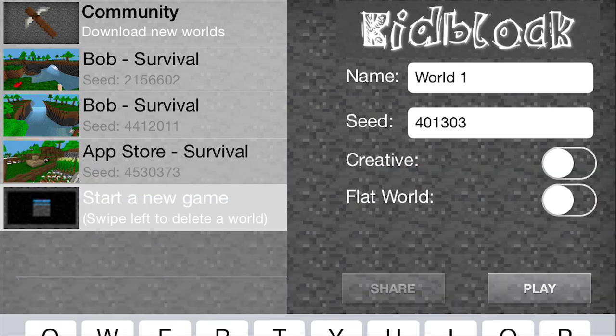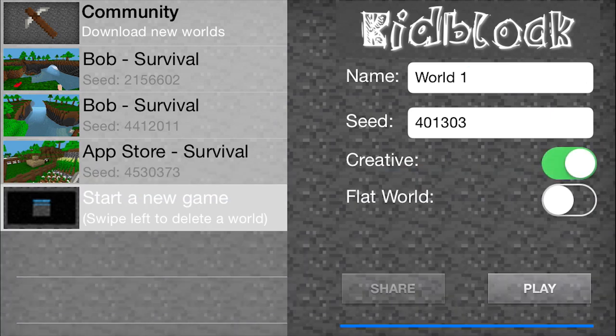Name your world before you start. You can make it creative, where you get unlimited material and nothing can hurt you, or leave it in survival, where you'll have to fight to survive. You can also flatten out the world if you want to build a city.